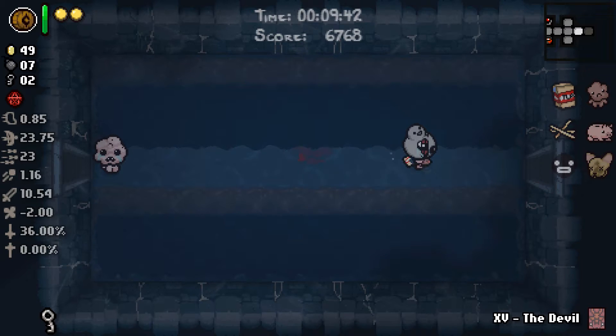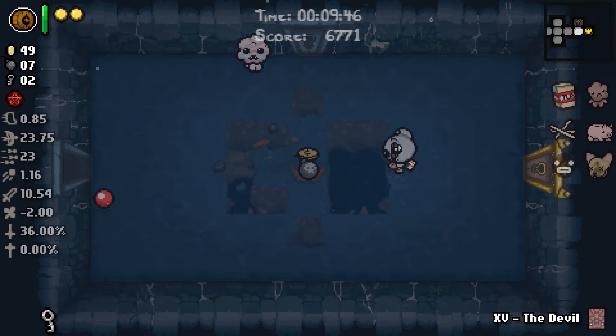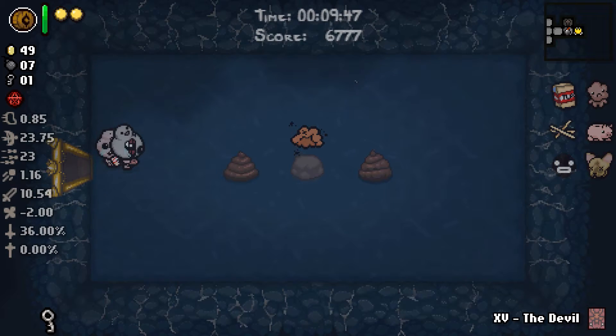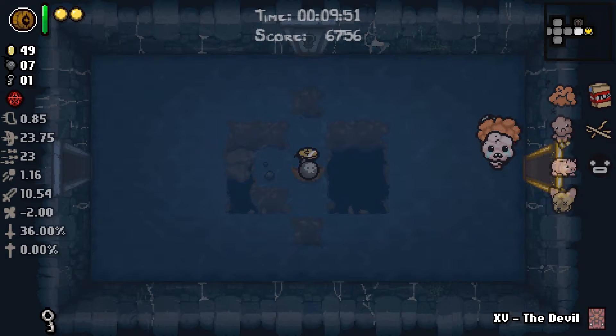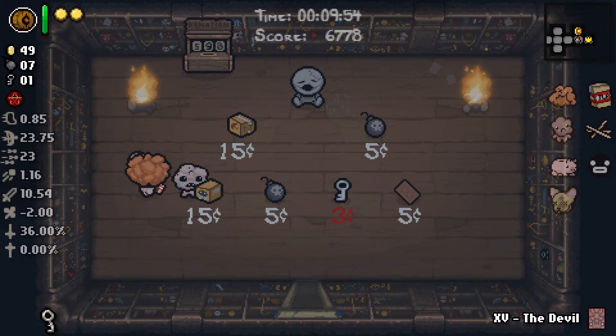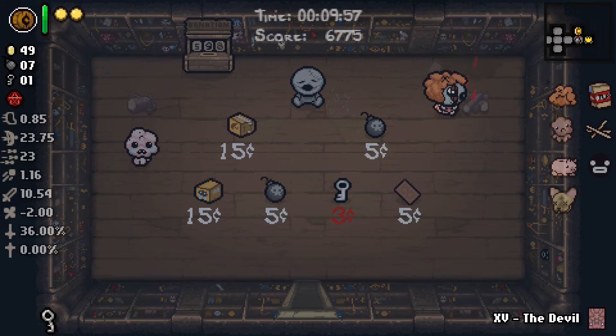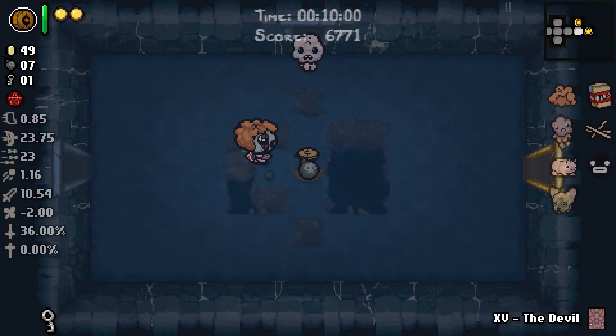Keeper — it's just rough. Oh well. So let's do that — check our item room. Item room gives us Mom's Wig — that is a very good item, very very good. And our shop: Buddy in a Box — not really what I'm looking for again, not it.